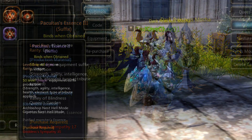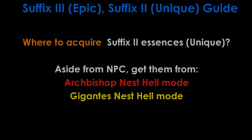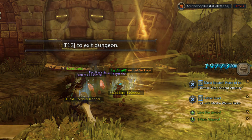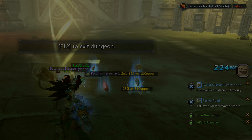This applies to Suffix 2 Unique Essences as well, which can use 35 Goddess Sympathy to exchange for one, or get them only at Archbishop Nest and Gigantus Nest Helmode. Here are two screenshots to show that Archbishop Nest Helmode actually drops them too, because a simple Google search only mentioned Gigantus Nest Helmode. So Archbishop Nest Helmode drops them as well — no need to worry if you can't do Gigantus Nest Helmode.